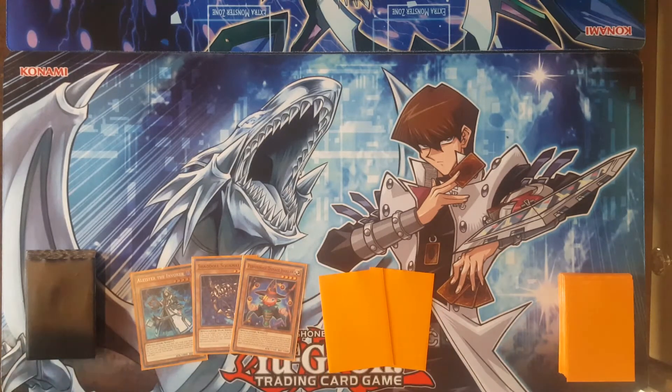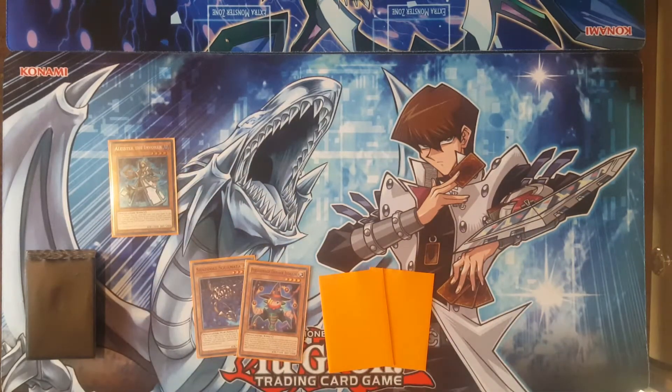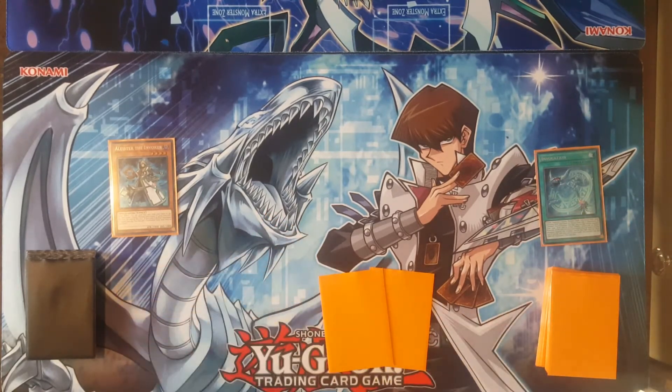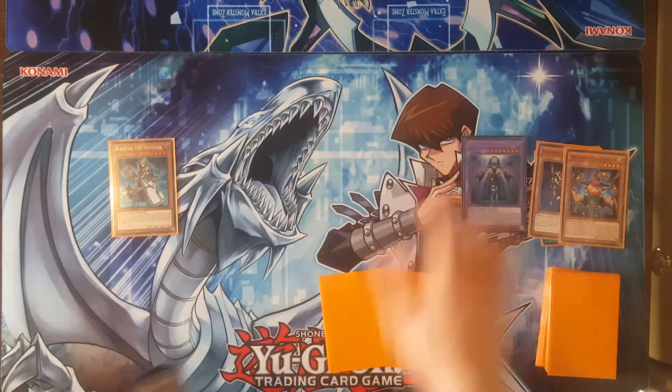But if you get both, well then have fun. Anyway, let's start off with the combo. You're going to normal summon Alice the Invoker and get Alice the Invoker's effect to add Invocation to your hand. Next you're going to activate Invocation, fusing Damage Juggler and Shadol Skullmata to make El Shadol Construct.